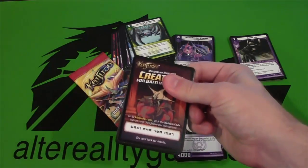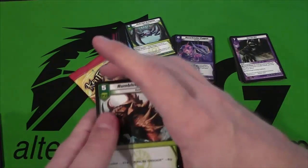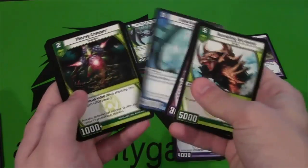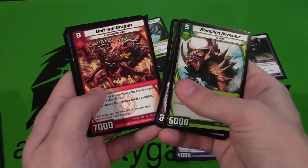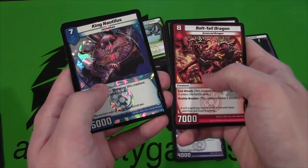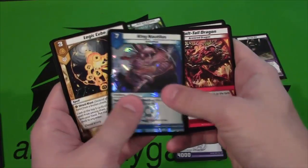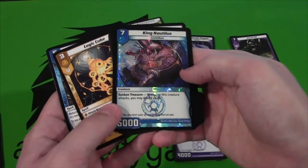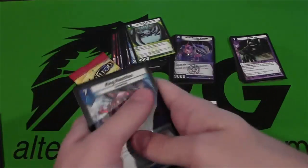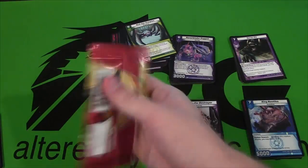Can we get some more holographics? Let's see. They shouldn't put the code like that where you can instantly see it as soon as you open it backwards like that. Rumbling Pterosaur. Then we have our Bolt Tail Dragon — I think we already got one of those as our rare. And then a King Nautilus. I know it's a League of Legends name as well, but that is a very rare — it just looks really awesome. Magic Cube Teleport. Another holographic, so that's cool. And then our last pack.